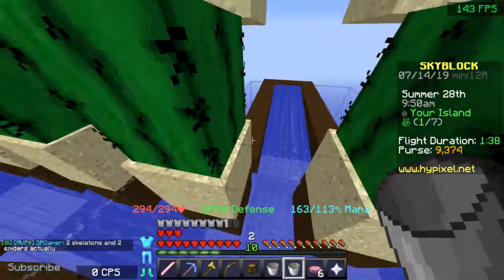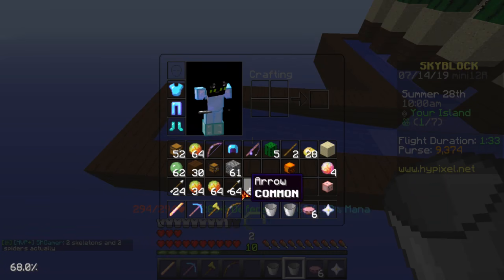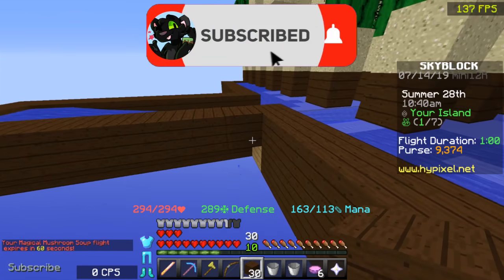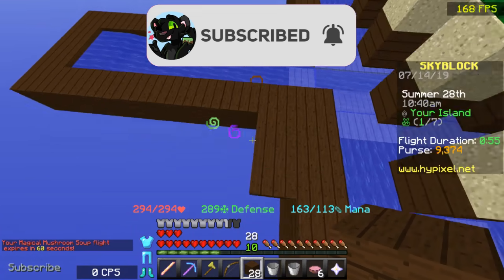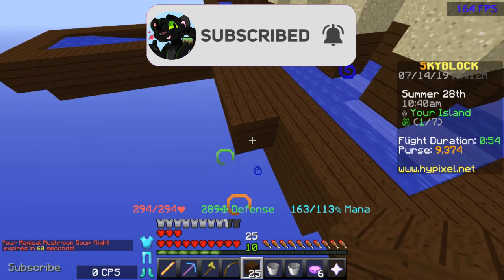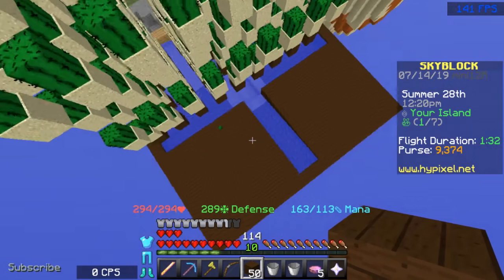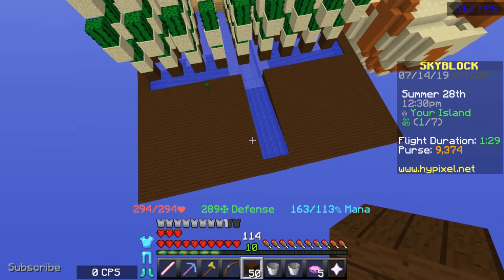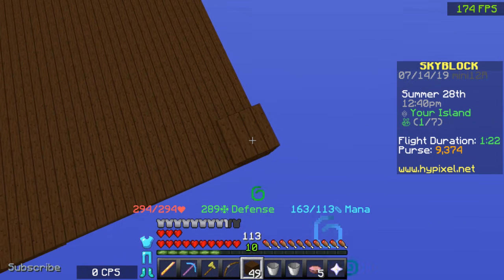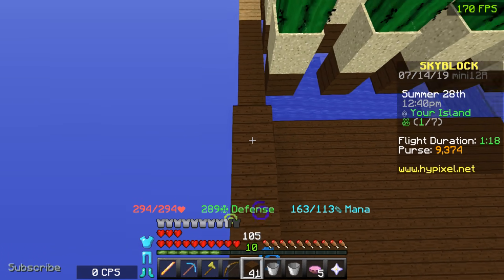It'll flow right down to the very end. As you can see, this flows perfectly into the rest of my cactus farm, and this works by itself as well. Now what you want to do is build 8 blocks out from this wall here on either side of your bridge, and do this all the way up to the end. You should now have 2 platforms off to either side of your bridge, just like this.